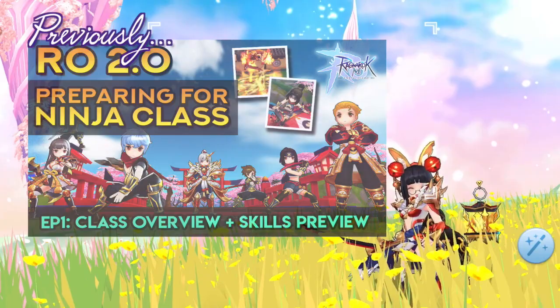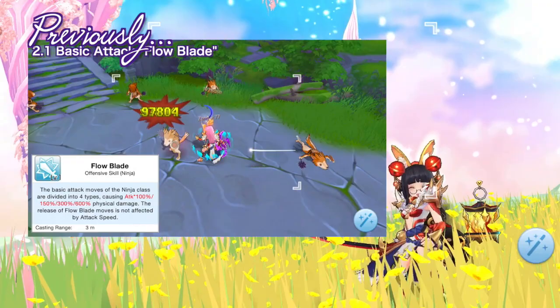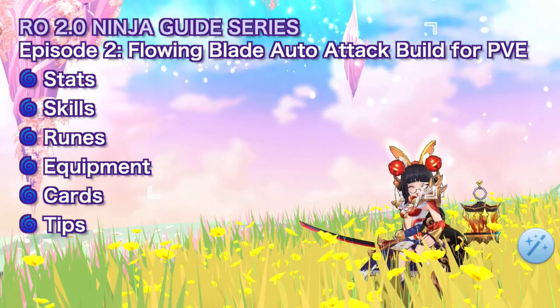Hi guys, welcome! In the previous episode of my Preparing for Ninja Class series, we've discussed the overview of Ninja Class and also showed their auxiliary skills. This time we'll take a closer look at the Ninja's Flowing Blade auto-attack build for PvE. This is the second episode of the series wherein we'll discuss the stats, skills, runes, equipment, cards, and tips that can help you prepare for a specific ninja build.